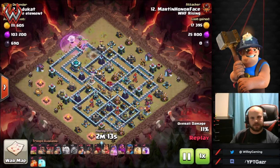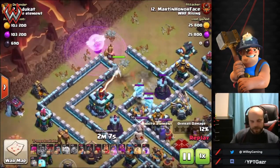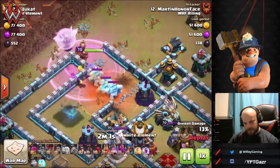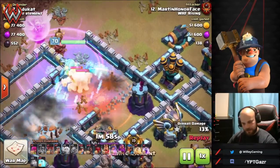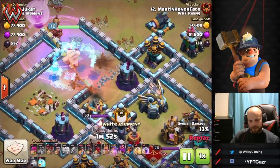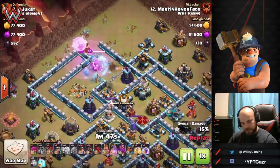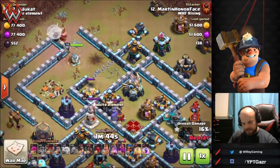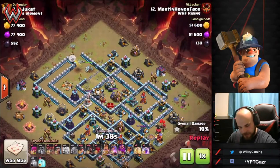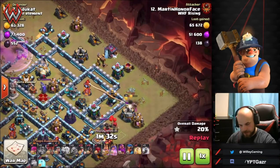The queen charges in, gets the town hall down very easily, gets the CC lured and taken down on her own. A deep super wall breaker break opens a compartment where she can reach the eagle and the enemy queen — great value. The wizard towers and getting splash damage down is a big part of it. The exposures deal a lot of damage to the hybrid even though they're point defense — they work so quickly they become an issue for hogs and miners.